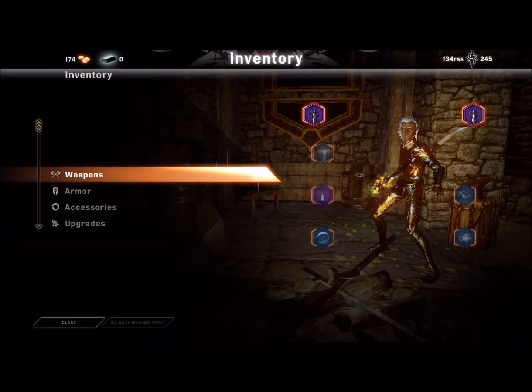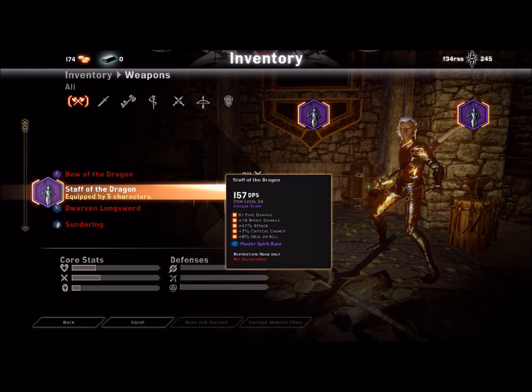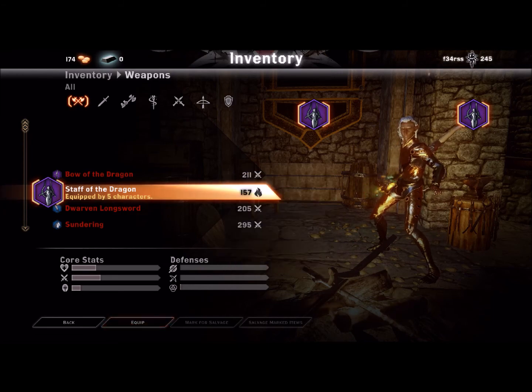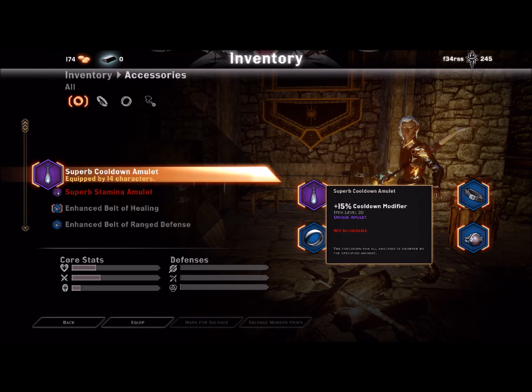Now I'm going to show you the gear I use for my Arcane Warrior — you may have better, but bear with me. I have the Staff of Dragon, which has crit chance, attack speed, heal on kill, and a Spirit rune. Since the Staff of Dragon already deals automatic fire damage, go with a rune that deals a different element — it can help you in the long run. From there I picked up the Superb Cooldown element. Even a 5% cooldown modifier goes a long way, as I always say in my Dragon Age Inquisition Multiplayer build videos. Seriously just do it — it will help with your passives for an extra barrier and more.